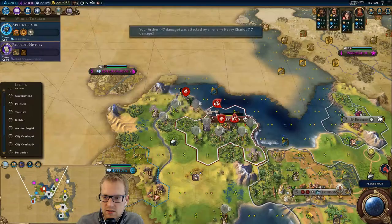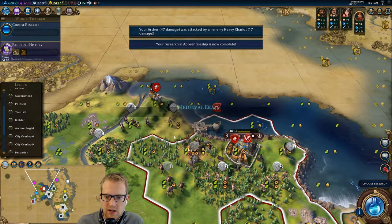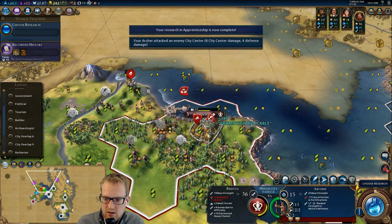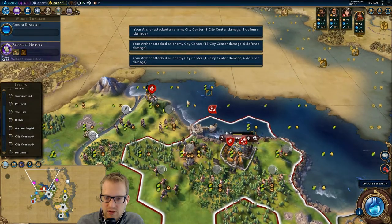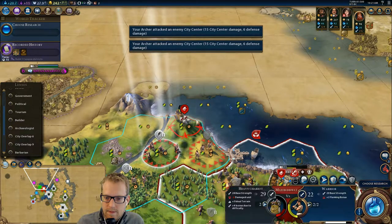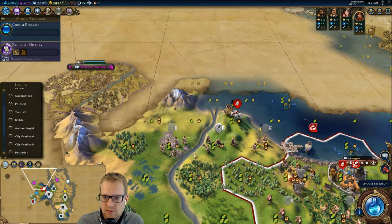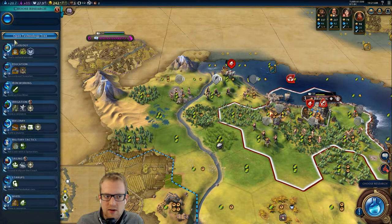So what did the city heal for? 20? So we need to do more than 20 every turn. Let's do 8, 15 — okay. We are net positive; we did 38 damage, so it's healing up half. I don't want to shoot this. Is it going to get a promotion? I can move here and shoot it next turn at least. I am not going to attack it.